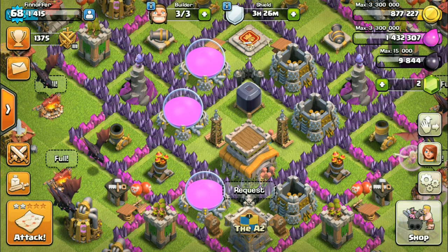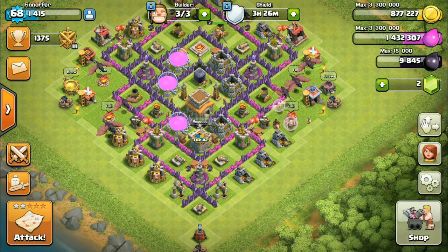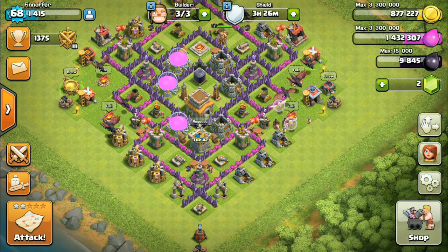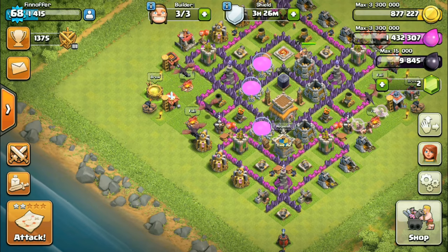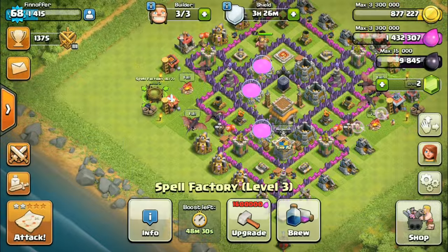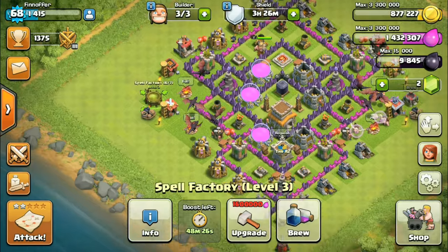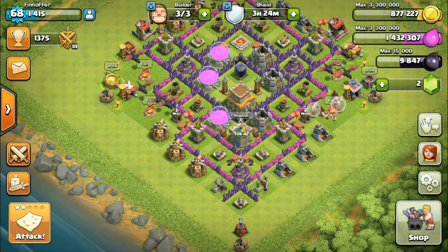Okay, I'm back. It is time for another attack. I did a bit better than I thought on that last attack — I thought I was totally gonna lose. Right now for troops I've got eight dragons, two healers, and just because I had extra space, two hog riders and two barbarians. I of course have my barbarian king. I have three rage spells. Okay, let's attack.